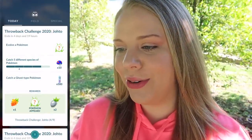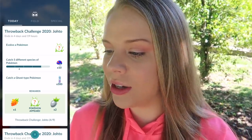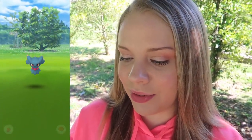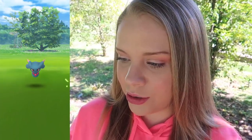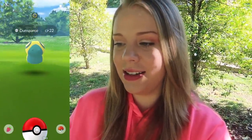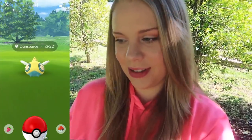Now we're looking at part four. This one says to evolve a Pokemon, catch five different species of Pokemon, and catch a ghost type Pokemon. We have a Misdreavus right here — I think this is going to be my ghost type Pokemon and it's going to be the fifth different species that I needed. Kill two birds with one stone. Then we need to evolve something — that's going to be really quick too. Before we do the evolution we have a Dunsparce — shiny check. No shiny on that one.